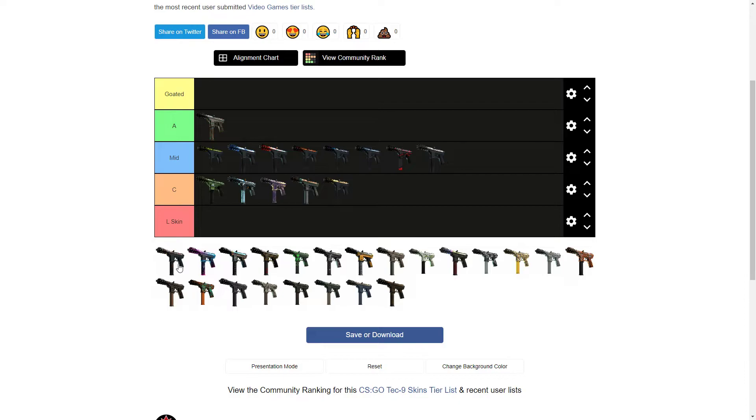Then we got the Snakebite from the Horizon Case. The colors on top are terrible — the only thing is there's a little snake and a condor going through it, which is kind of cool. It's still a very ugly skin — if it didn't have the snake I'd put it in L tier, but the snake's kind of cool so I'll put it right about there just because of the snake.